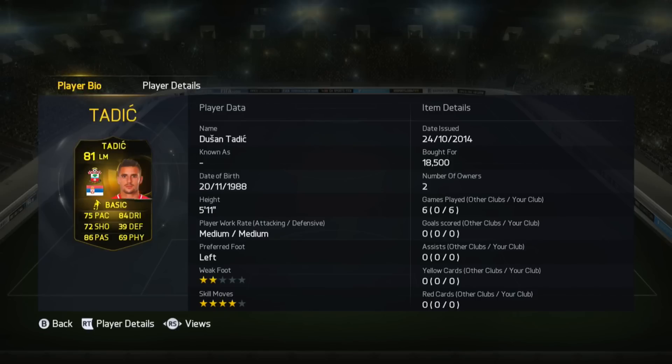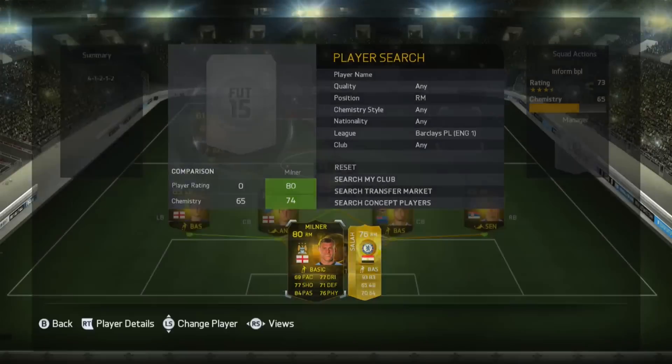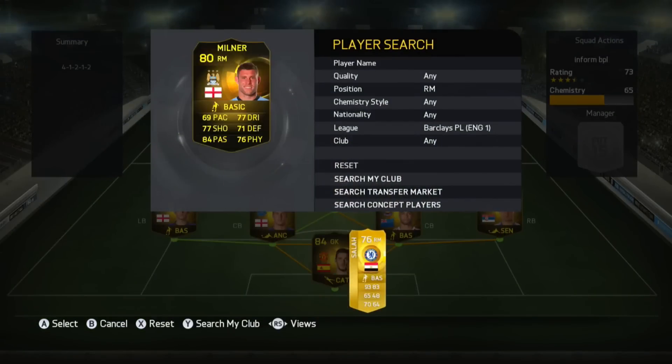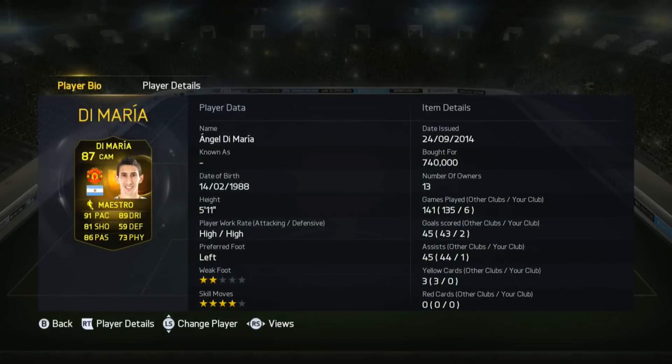Tadic is the left mid — I'm not sure if it's the formation, but he couldn't get into the game at all. He's new from this week's Team of the Week and I just could not get him involved. Same with the opposite wing, James Milner — frustratingly, that 69 pace is a killer, and his general dribbling and passing all felt a bit off. He didn't feel like an inform.